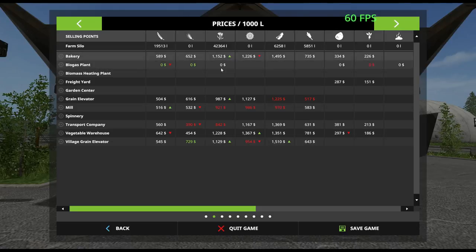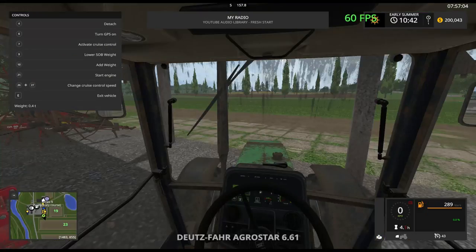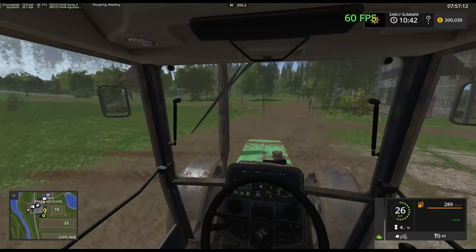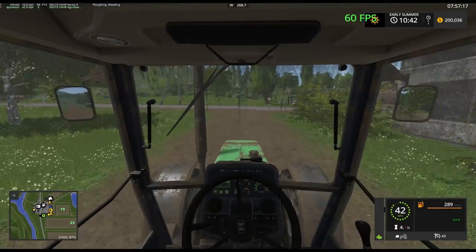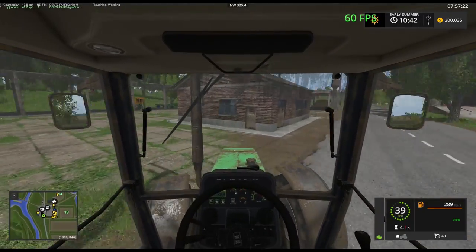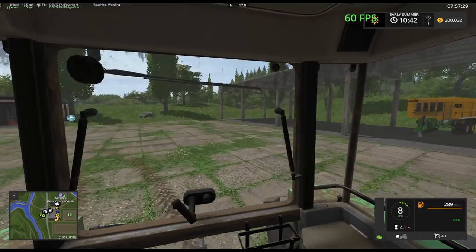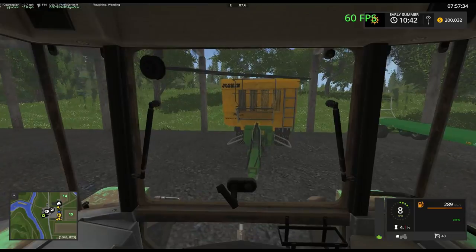We can sell some canola. I think we can make forty grand happen. I could progress time actually and then mow some more — honestly that's probably the cheapest, easiest way to do that. Let's grab this trailer over here. I kind of want to fire up the BGA a little bit. Either that or get more cows — one of the two. I can't do both.